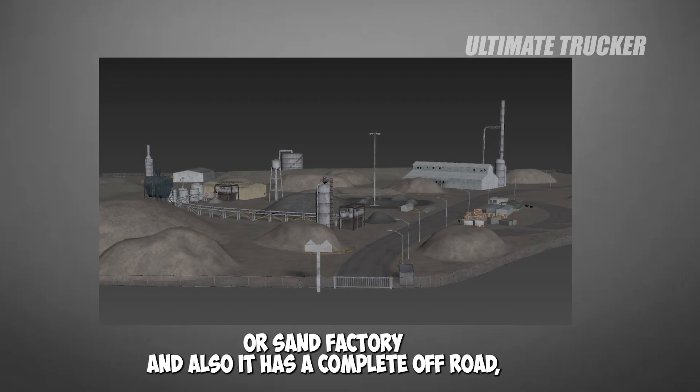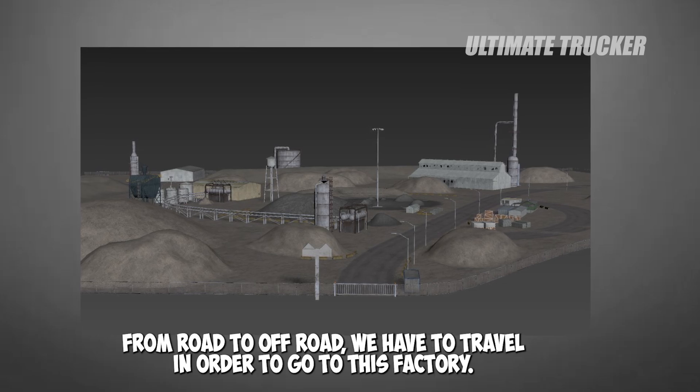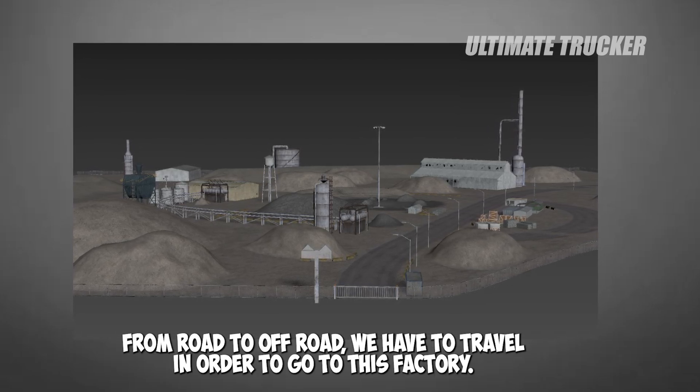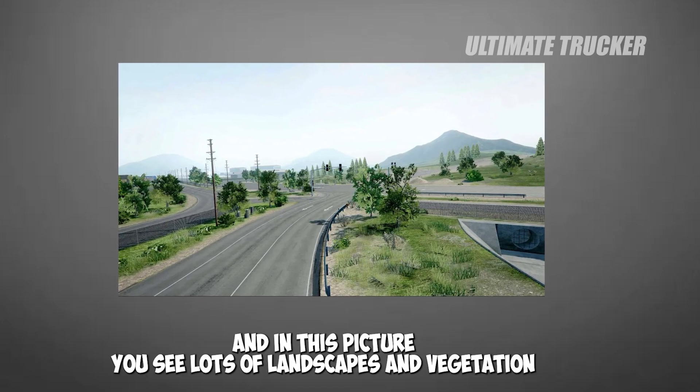The fifth picture could be a coal mine or sand factory, and it has a complete off-road setup, so it may be situated around a mountain or valley — you have to travel off-road to reach this factory.